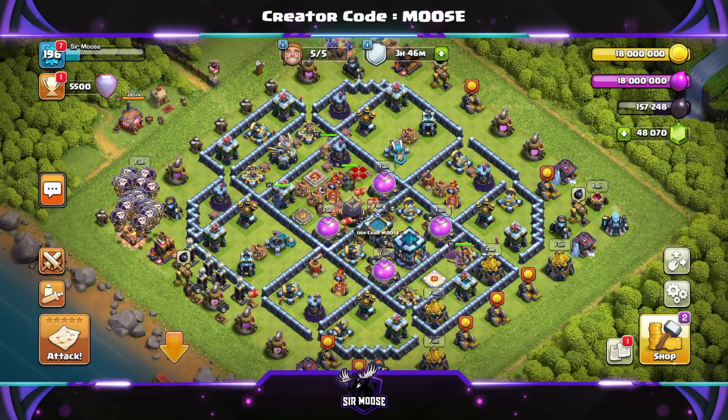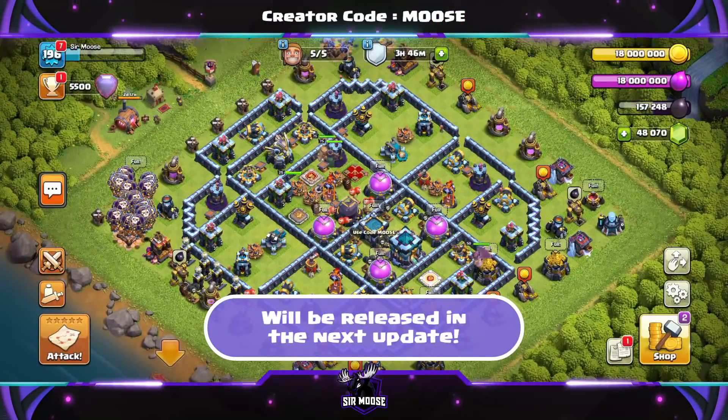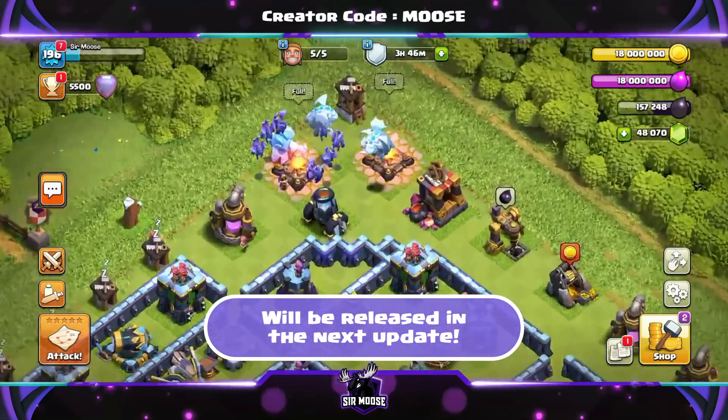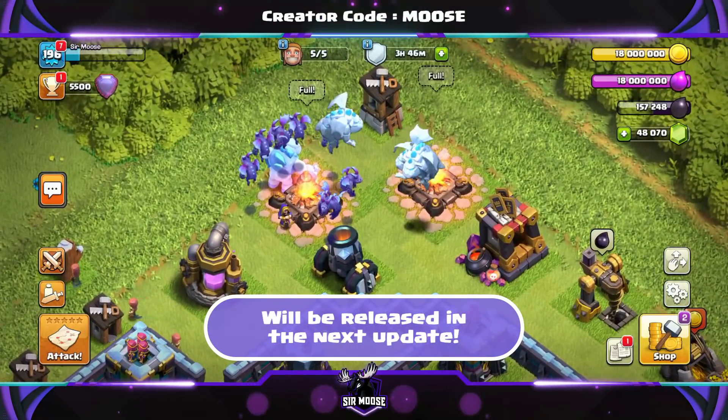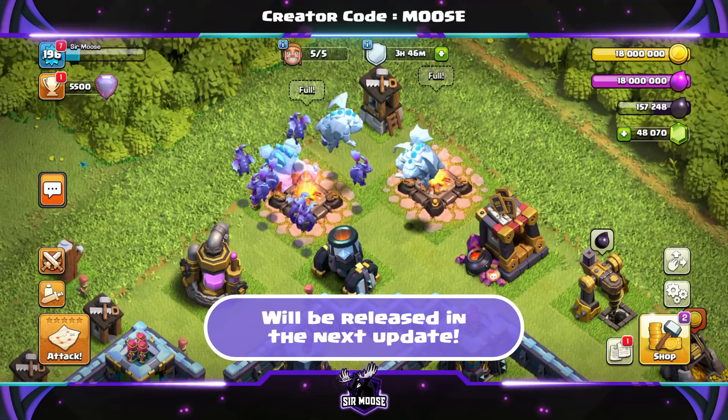Hi guys, welcome to the channel and KABOO! We've got a new super troop and it's amazing — it's the Ice Hound. Here they are: that's Isaac the Ice Hound and his friends just hovering majestically above the army camps.